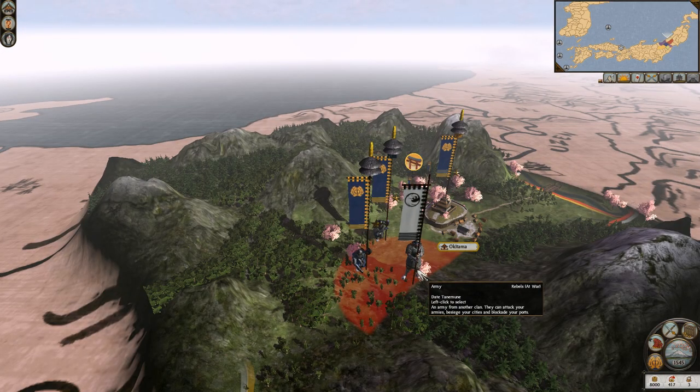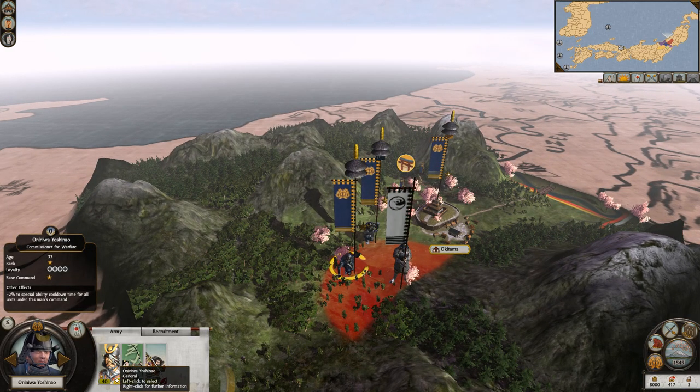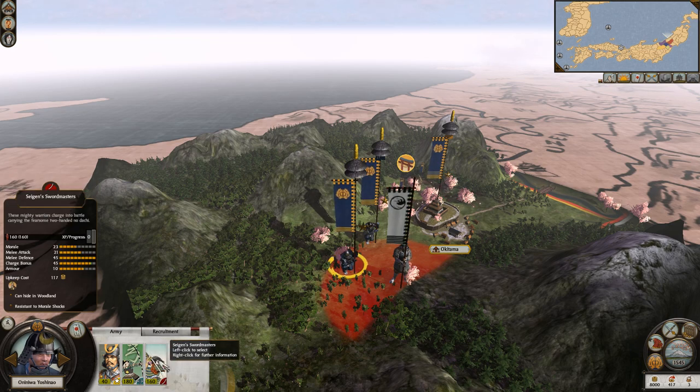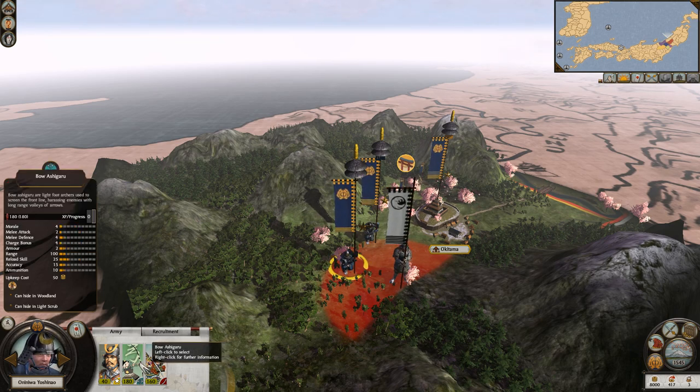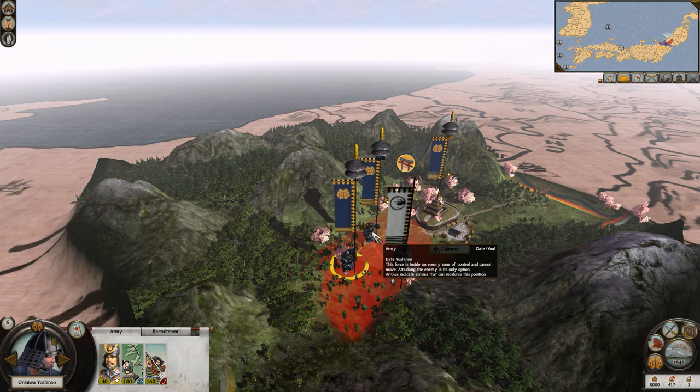So here is Date Tanemune, the rebel forces. We have Oniwa Yoshinayo, the Commissar of Warfare — loyalty is high. With him is a Bow Ashigaru unit and a Sengen Swordmaster. These mighty warriors charge into battle carrying the fearsome two-handed Nodachi. Look at those stats! A basic Ashigaru unit — morale is eight, melee attack is nine, melee defense is around ten, charge bonus is also like a ten. This is a new unit — that's not in the vanilla game.